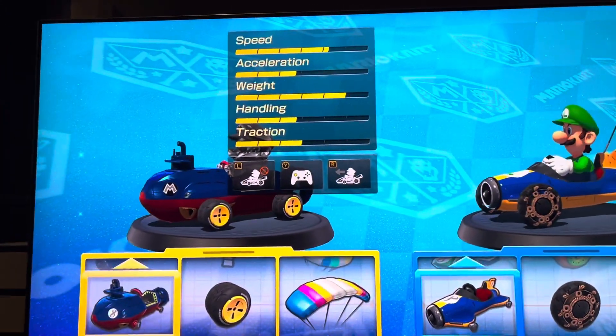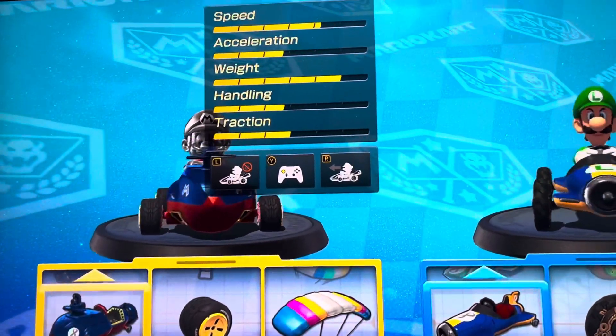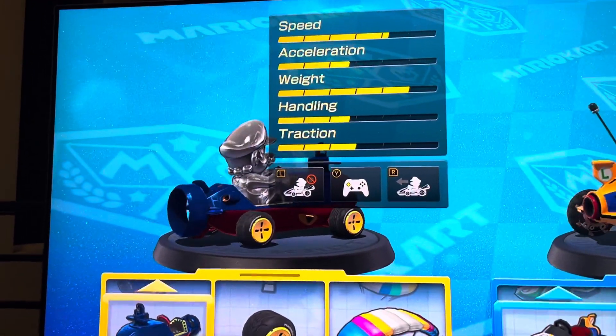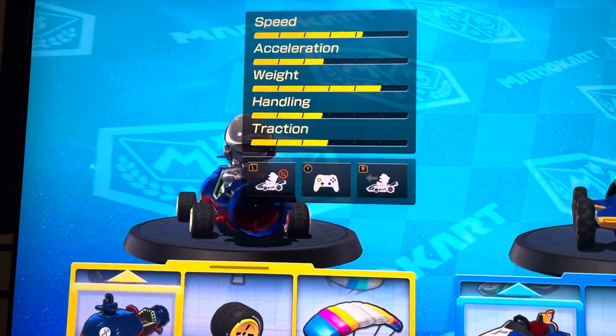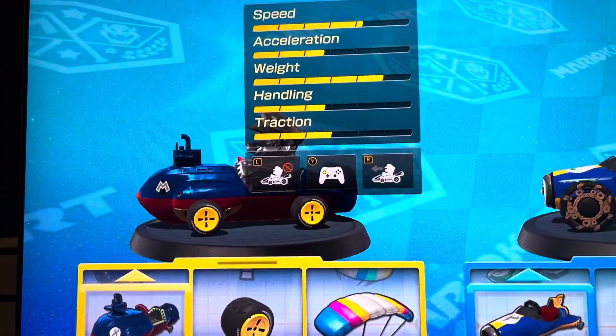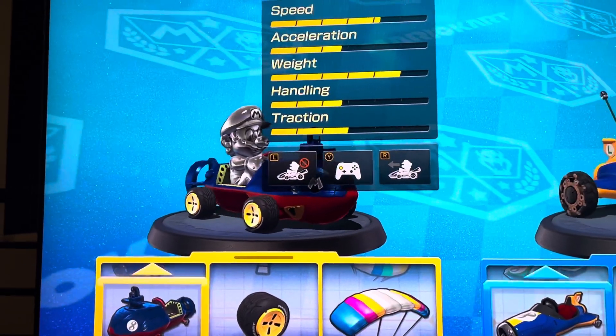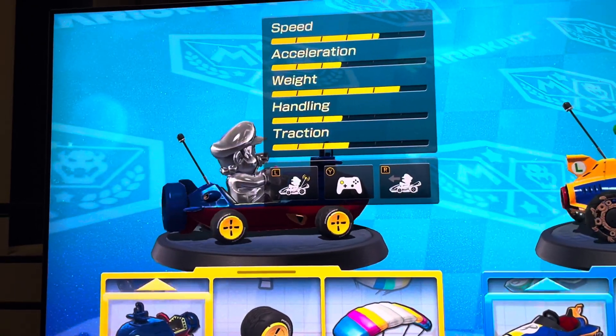There are three more options in here that you can select. On the very left, it means Smart Steering. When you see the red stop sign, it means that Smart Steering is off. And you can turn it on like this.